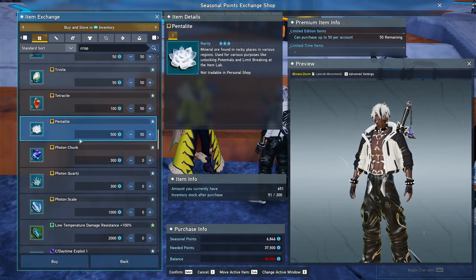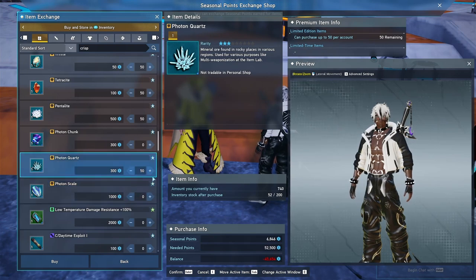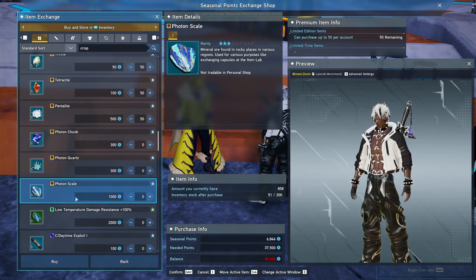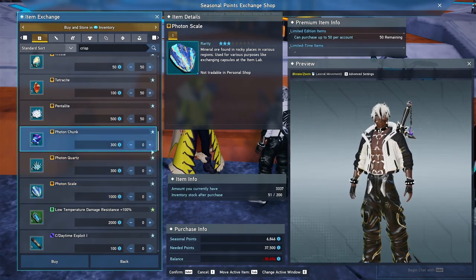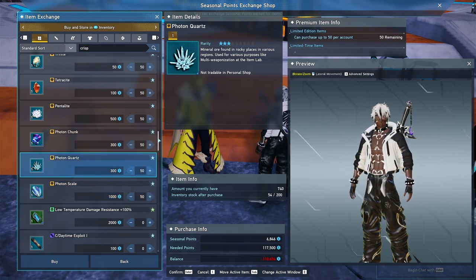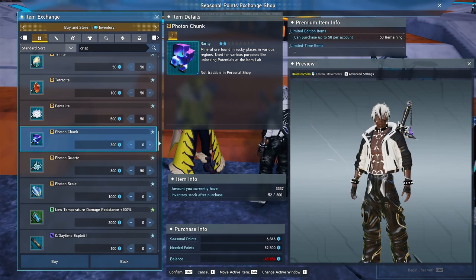These minerals are very useful when you're trading in for blizzardium every week, so you'll start to notice your material stocks going down. We also have photon chunks. From this set, photon quartz is the most important one — quartz are used so often in trading up capsules. I would definitely recommend grabbing those. You can grab the chunk and the scales if you're paranoid like me when trading in a bunch of capsules, but at the very least grab quartz.